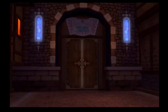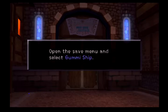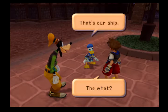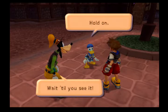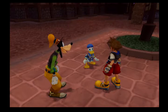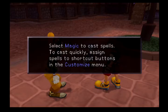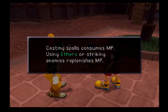Sora receives the power of fire — attaining the magic spell Fire. Select magic to cast spells. To cast quickly, assign spells to shortcut buttons in the customization menu. Casting a spell consumes MP; use ethers or strike enemies to replenish MP. Then Goofy gives Sora the Dodge Roll ability. Activate abilities by equipping them — some are used by pressing square, others work automatically. Equip them in the abilities menu; activating them requires AP.